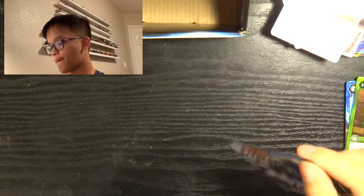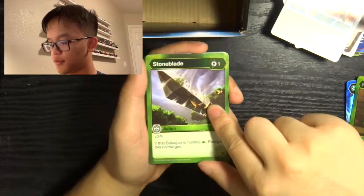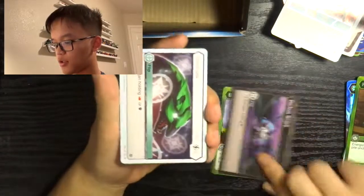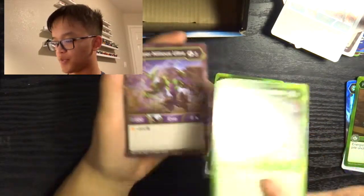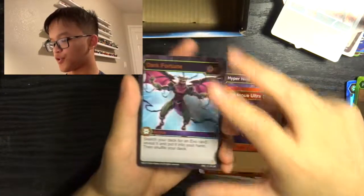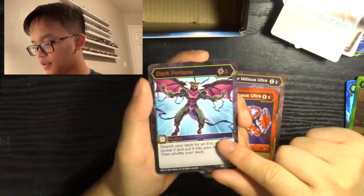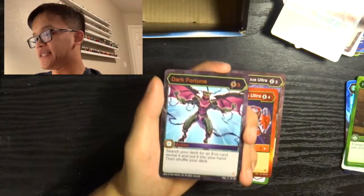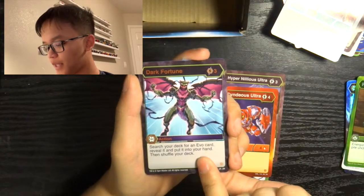Stone Blade is the first card, second card is Darkest Snare, then Confuse, Diamond Mantanoid, Diamond Webum Ultra, Hyper Serpentis, Hyper Nilius Ultra, Diamond Syndius Ultra, and another Dark Fortune. This one is not Hex, but still not a bad card at all — you get to search for your Evos and evolve your Bakugan, which is always a good thing. It's a static B power bonus along with a damage bonus depending on what you evolve into. Our Hex card: Freeze. So two Dark Fortunes — not bad.